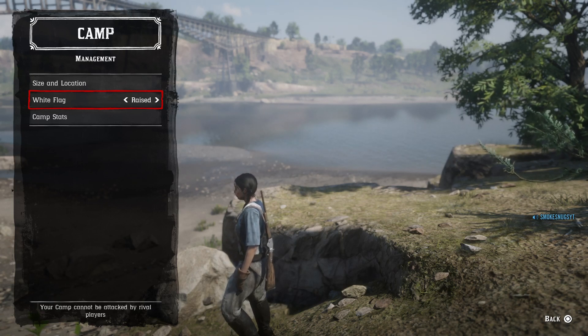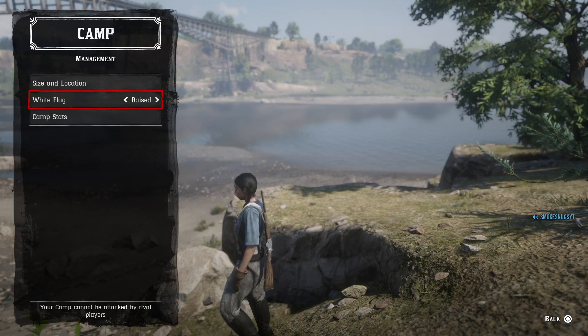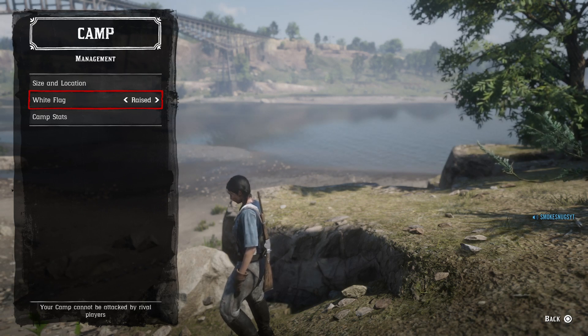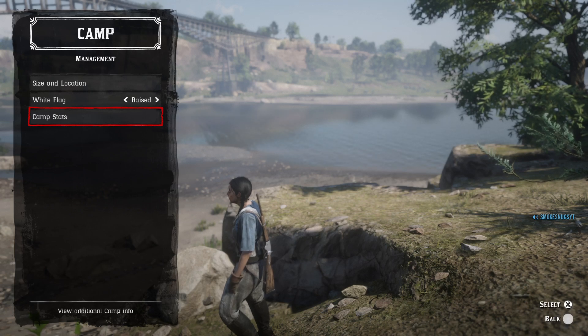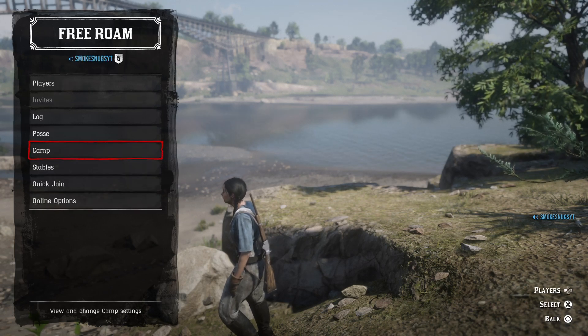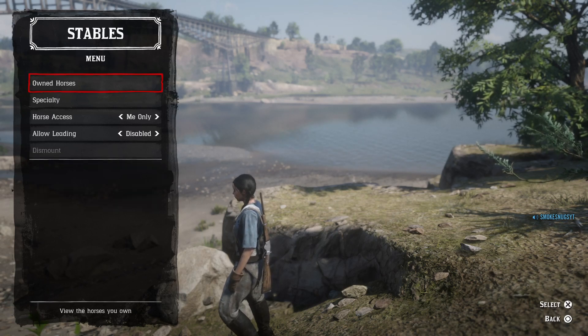In your posse camp, you can just set up your size and location, and also you can set whether or not you have a white flag raised or lowered. When you have a white flag raised in your camp, it makes it so other players can attack you while you're in your camp. I'm pretty sure it doesn't have anything else to do with keeping them from attacking you in free roam.